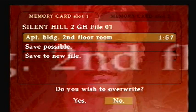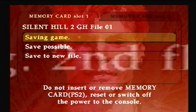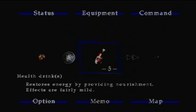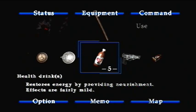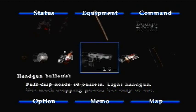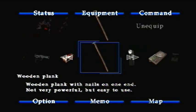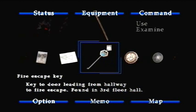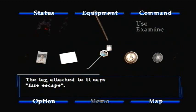Okay, let's review what we have because our friendly inventory tells us what to do. I keep wanting to use R1 L1 but this is not the right game for it. So we have a gun with 10 bullets and 60 more, a wooden plank, a flashlight, a radio, a photo, a letter, and the fire escape key. The tag attached to it says fire escape.